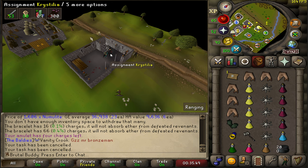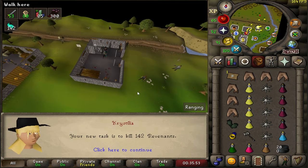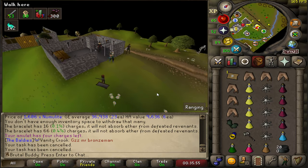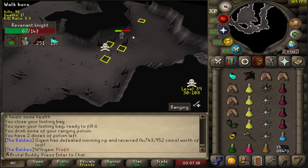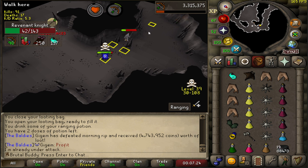I finished off the last Revenant task without anything remarkable happening and got another Revenant task after cancelling a few tasks. I'm a few kills into this task but didn't get the same luck as last time on the first KC.